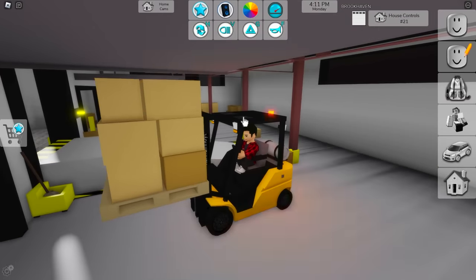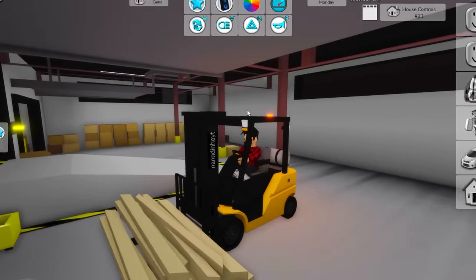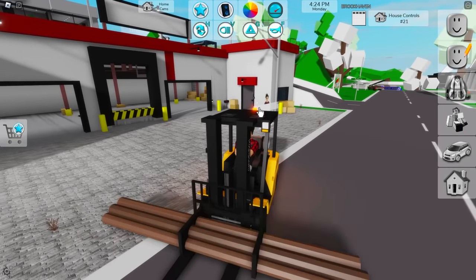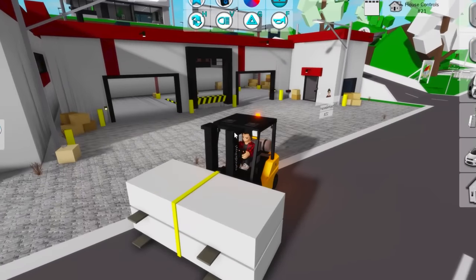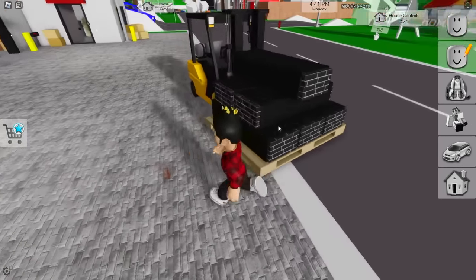We can lift them up and bring them back down. There's also other items we can take around with the forklift — like these construction pipes, these slimmer logs, cinder blocks, green crates, and even some stuff to build houses in the game. Ain't that cool?